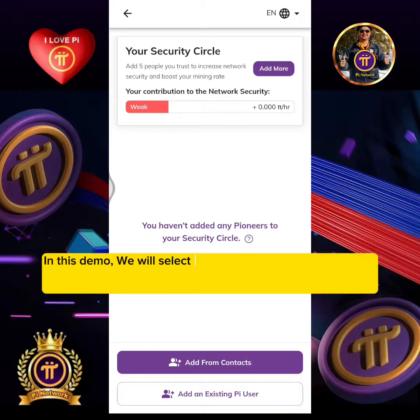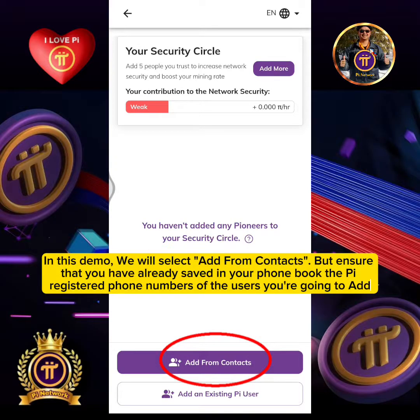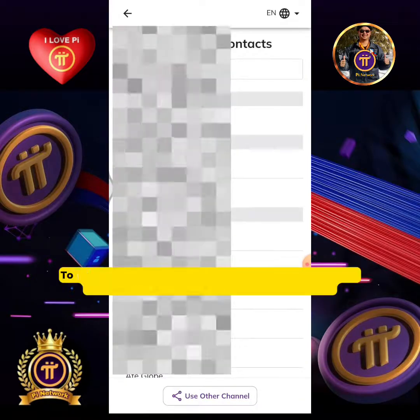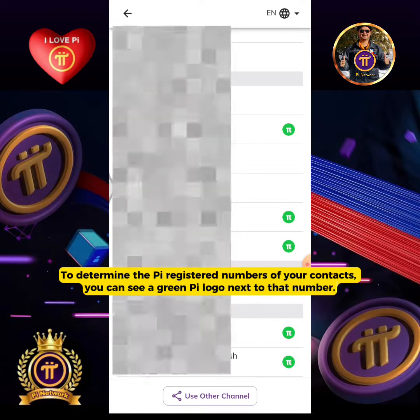In this demo we will select 'Add from Contacts,' but ensure that you have already saved in your phone book the Pi-registered phone numbers of the users you're going to add. Tap 'Add from Contacts.' To determine the Pi-registered numbers of your contacts, you can see a green Pi logo next to that number.